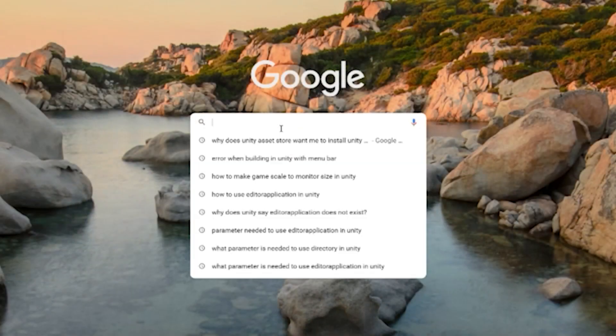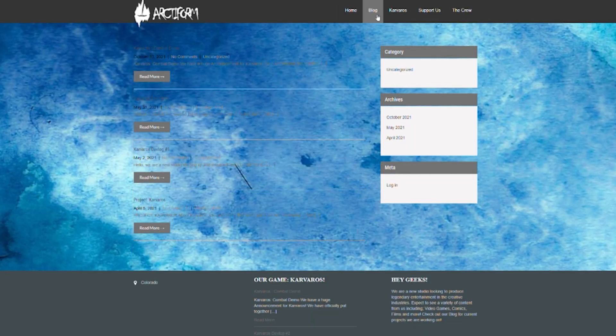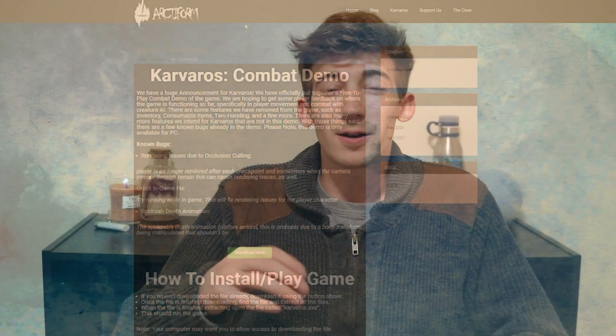Right now the only way to get it is to go to our website arctiform.com, go to our blog post, and it is up on a blog post for the combat demo where you can download it from there. This is only available on PC however, so if you're a console player, that's something to keep in mind.